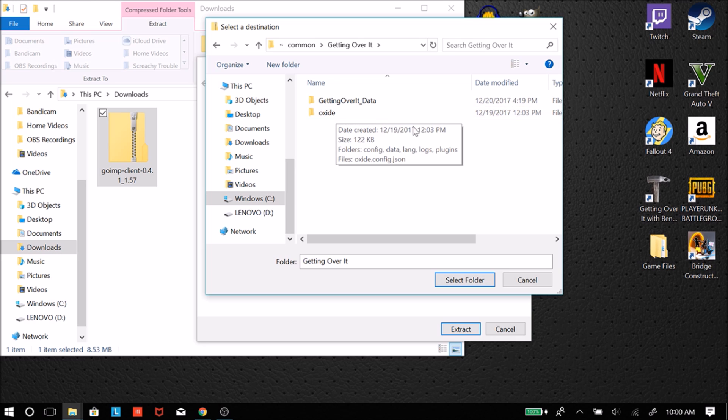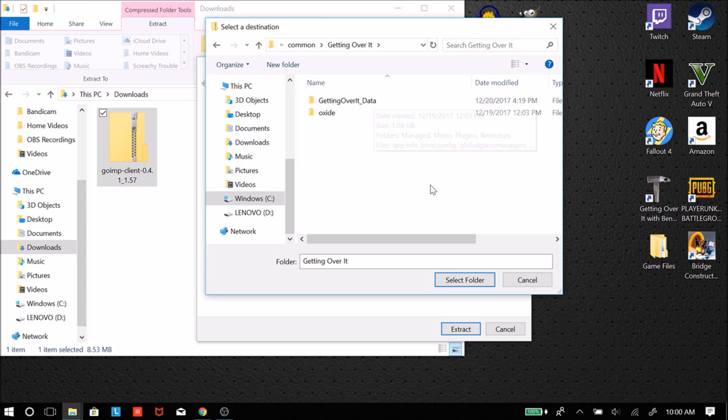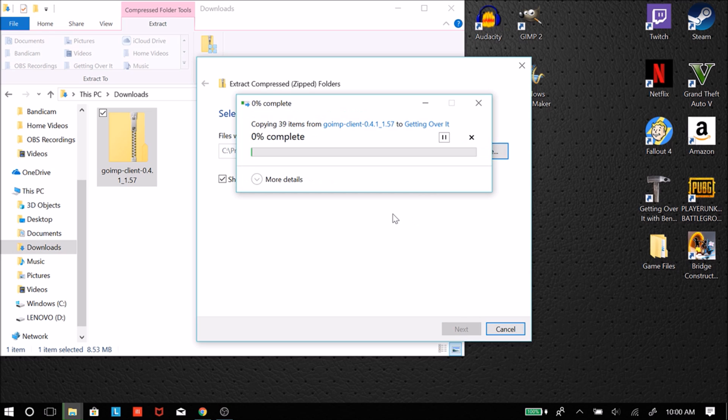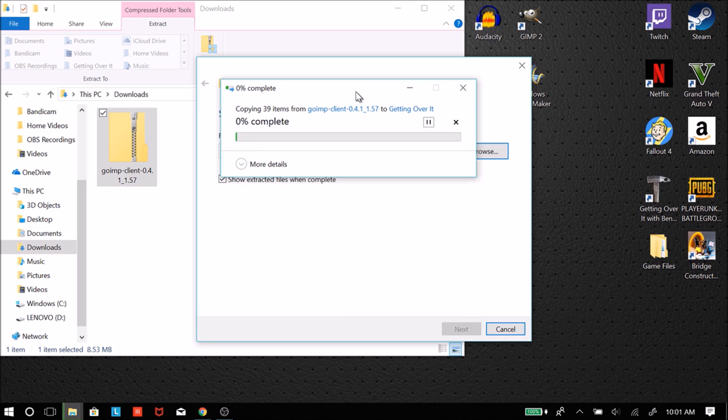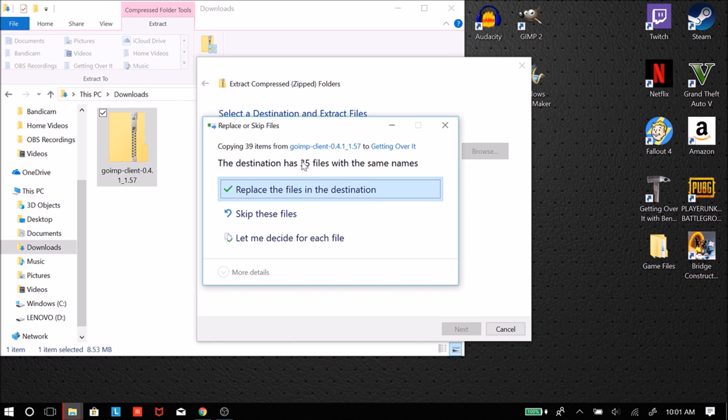Find the Getting Over It folder and extract there. This may look slightly different for you because I've already downloaded the mod before — you may or may not have the Oxide folder or the Getting Over It data already. Select the folder and hit Extract. For a first-time install it will replace about three items; for me it's replacing 35 files since I'm downloading an updated version, plus four new ones.